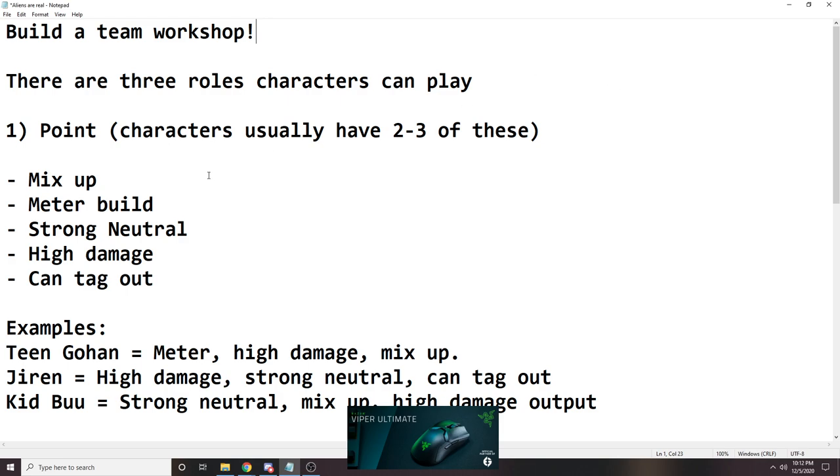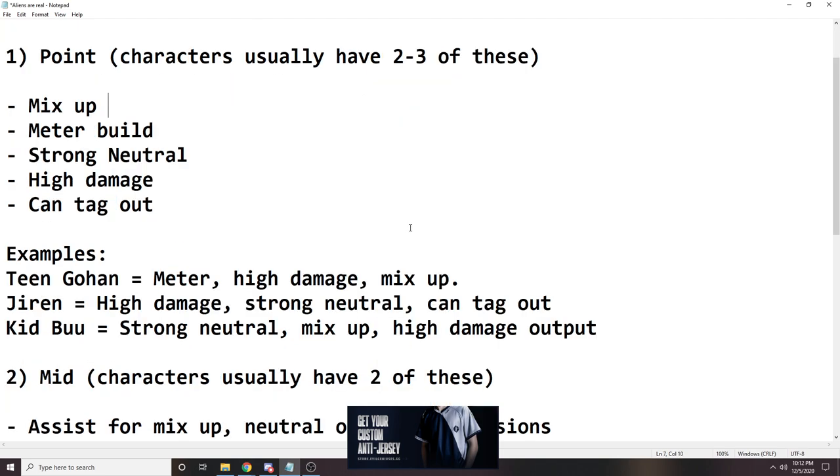Some of the things that the point character wants to have — and you don't have to have all of these, you usually want two to three — is mix-up. You want to be able to open up your opponent when you make them block. Really important. Whether it be solo mix-up or mix-up with an assist, because ideally you would use one assist to get in, one assist to mix, etc.